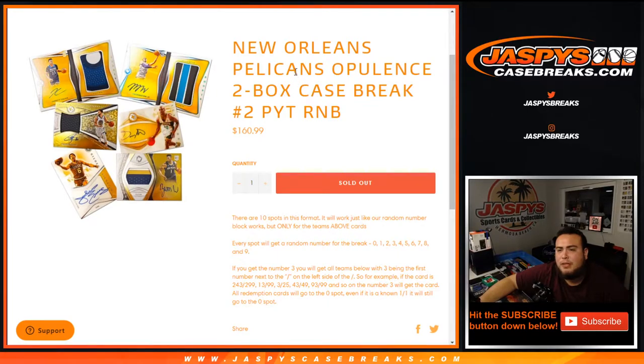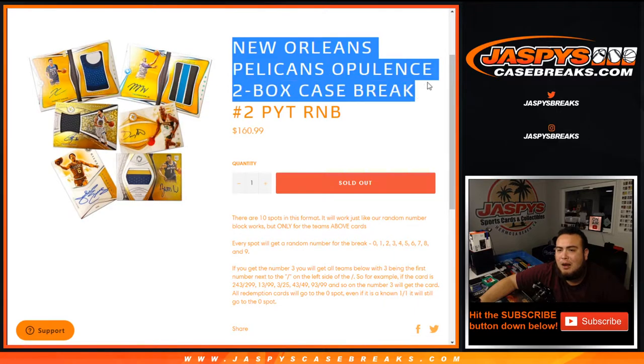What's up everybody, Jason here with jazbeescasebreaks.com doing a quick random number block randomizer for the Pelicans in Opulence 2 box case break, picker team number two.